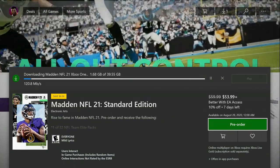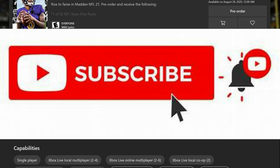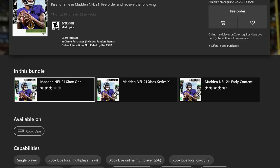As you can see, mine is already downloaded. So once you get to this exact screen, you don't want to click anything — you want to scroll down. Now, it says in this bundle you have the Madden NFL 21 Xbox One or PS4, the Madden NFL 21 Xbox Series X, and then the Madden NFL 21 early content. So you got three different choices. I am at 29.55 gigabytes right now looking at my real live video game screen, so we're almost ready to get in and play.